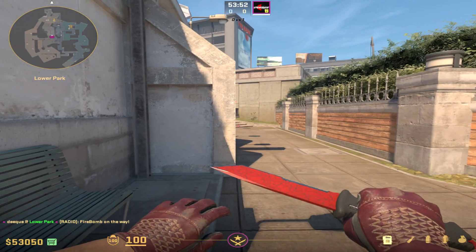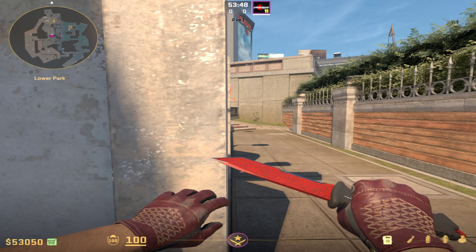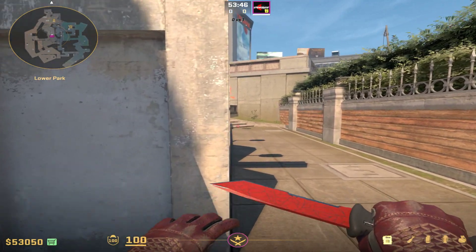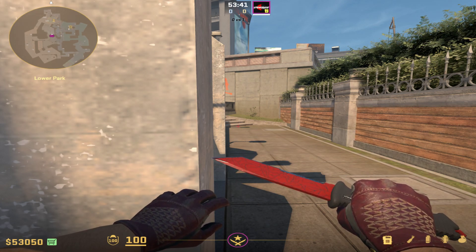A really powerful combo you can throw on the overpass on A side to almost execute A side all by yourself is this one right here. I have thrown it a lot in CSGO but the CS2 lineup has changed a bit.